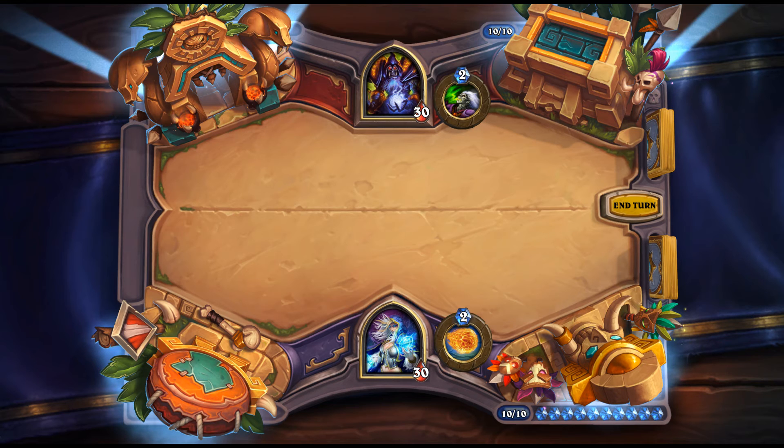Pounce: 0 mana Druid spell — give your hero +2 attack this turn. Maybe useful with Gonk. Most people say it's not that good and I'm inclined to agree. Not sure if it's better or worse than Claw — Claw gives +2 attack but also 2 armor for 1 extra mana. Pounce only works when you're really trying to get your hero attacking multiple times for card draw.